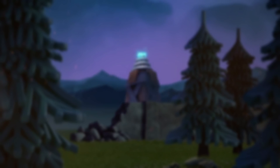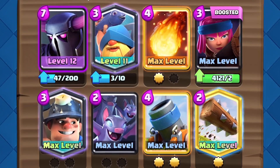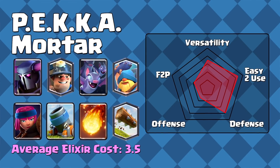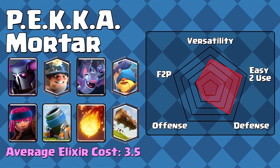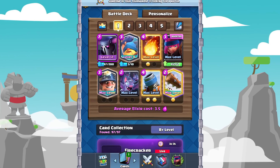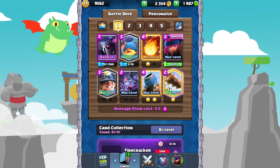This week's deck was submitted by Trillers Games, and it's a Pekka Mortar Miner deck. This deck is very interesting — it's got aspects of Pekka Control as well as Mortar Bait all mixed together into a crazy deck. At 3.5 elixir, it has the capability of cycling a bit faster. Overall, just play decently aggressive, but not so much that you'll overcommit. Let's hop right into a match.